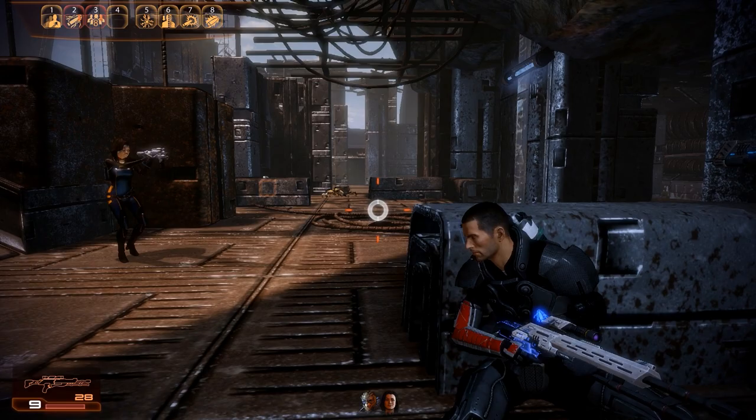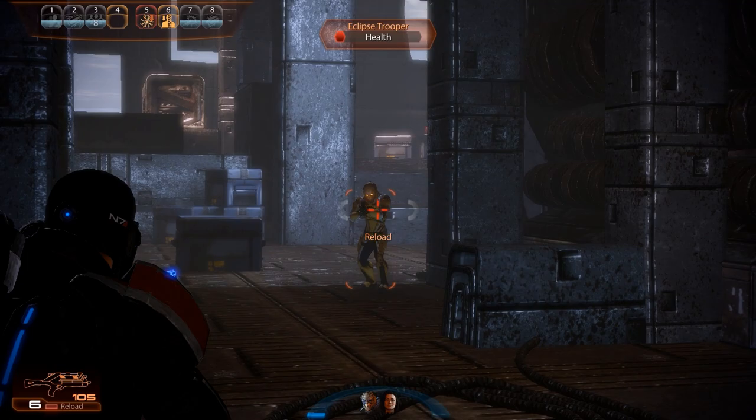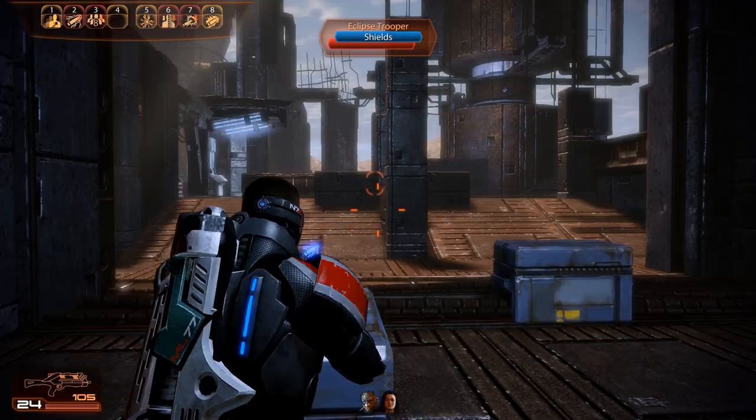The area is not fully cleared just yet — as we turn to the right we run into two more Eclipse troopers, but they don't pose too much of a challenge and are quickly taken down. In the corner we can restock on ammunition. We could also grab some heavy weapon ammo but we're stocked full, so that would be a waste — still, we should keep this crate in mind as it's the only one available in this mission.